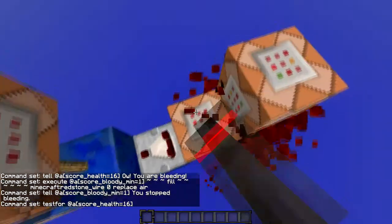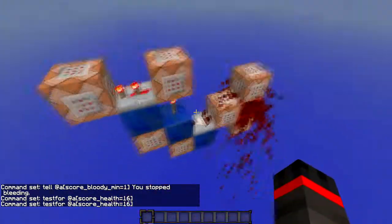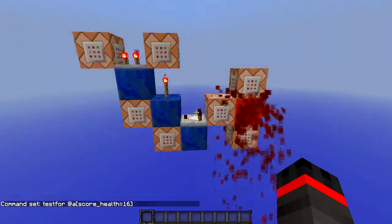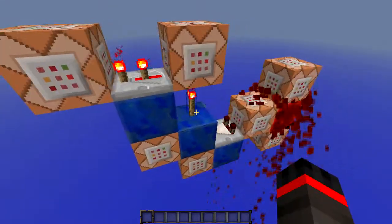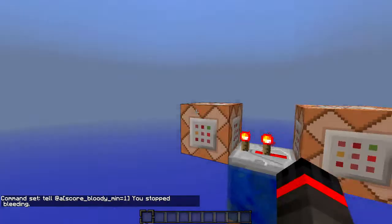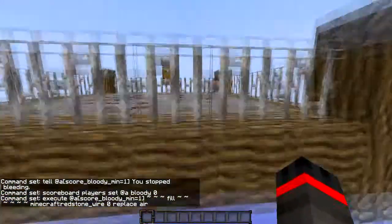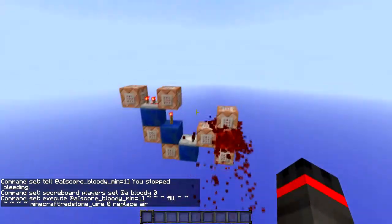When the player's health goes back up above eight hearts — so eight and a half, nine, nine and a half, or full ten hearts — this torch is going to turn back on. It's going to tell all the players that they stopped bleeding, and it's going to set their bloody value back to zero, which will make this command block stop placing redstone wires at their feet. And that's about it. Pretty simple, right? Just seven command blocks.